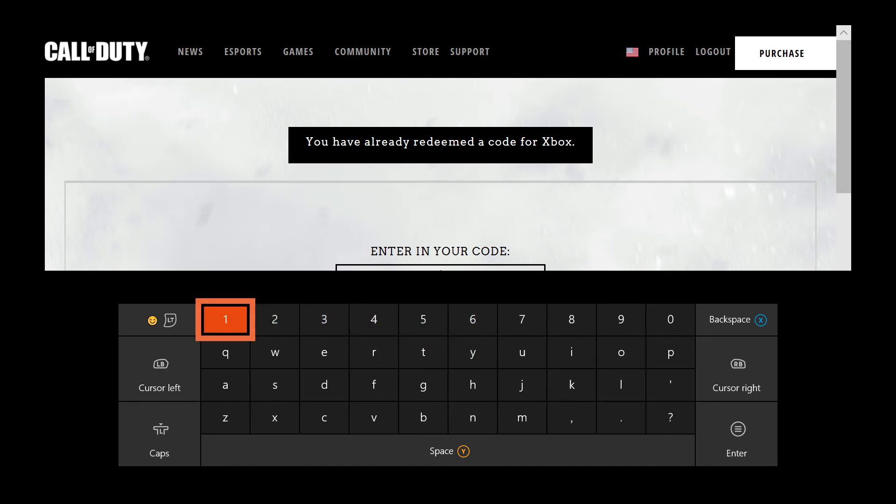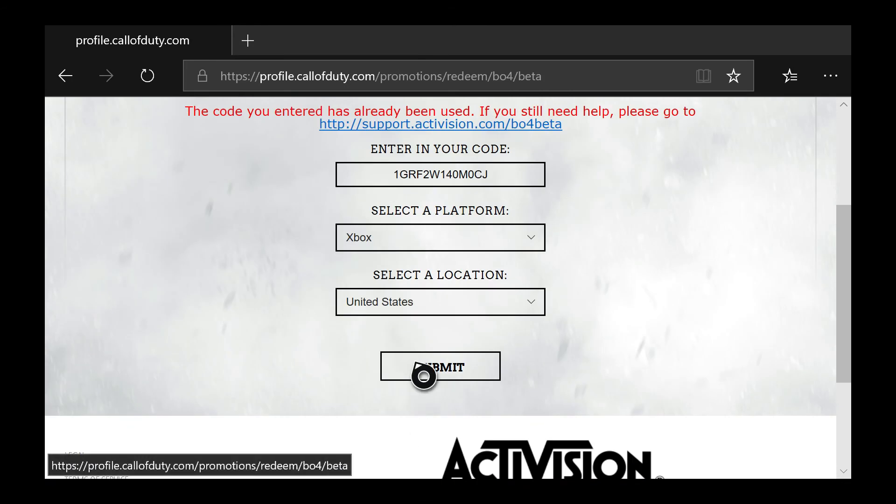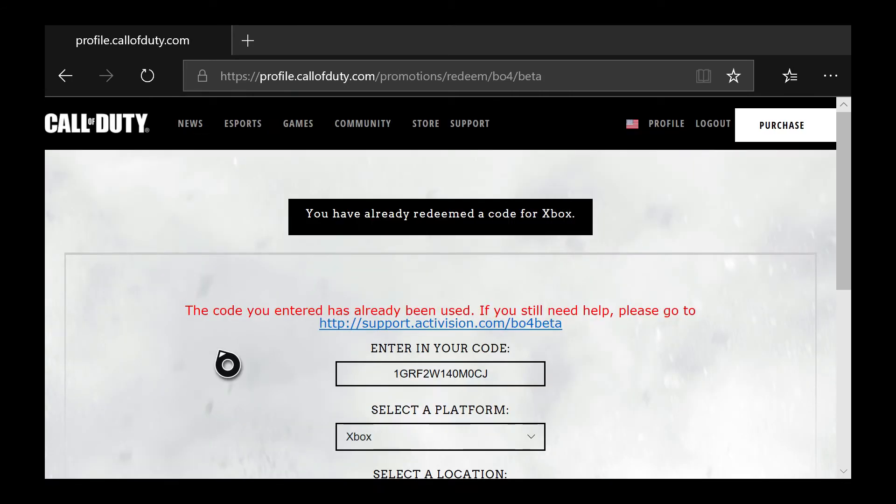For me it's Xbox. Then you want to enter in your code — I'm going to put mine in right now, but I've already entered it so no one can steal it. As you can see: 'The code you have entered has already been used.' Then you'll submit it and it will show you a different screen saying you'll get an email telling you when the beta comes out.